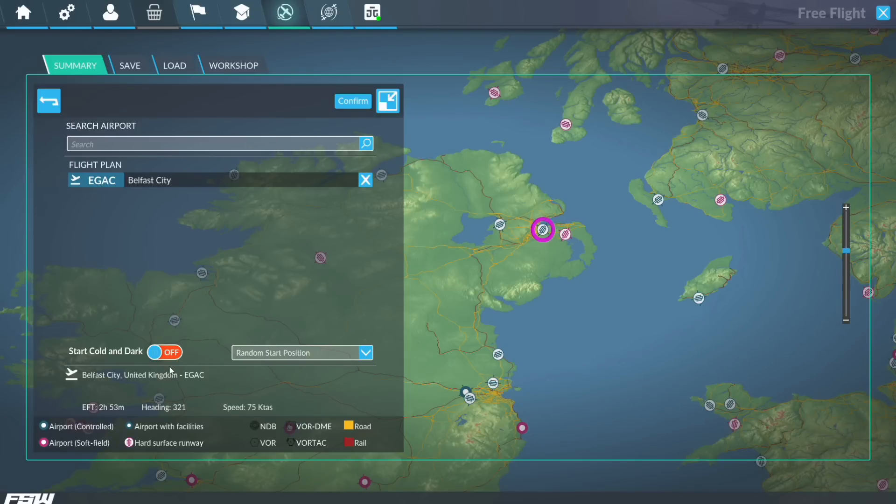We've got this new option down here - Cold and Dark - whether you want it on or off. Obviously we want it on, because that's the walkthrough we're having a look at today.